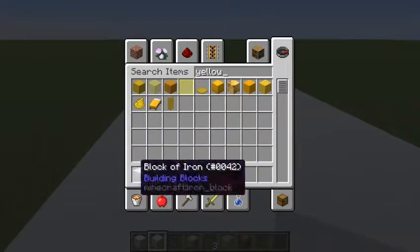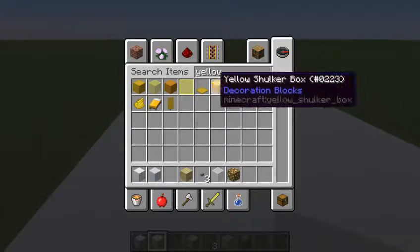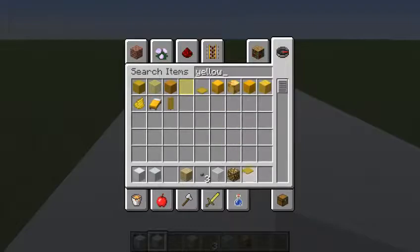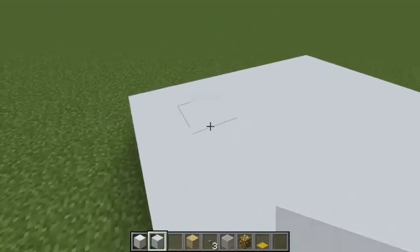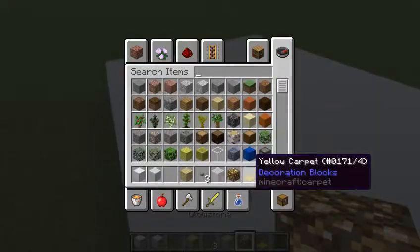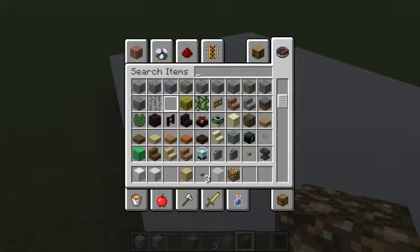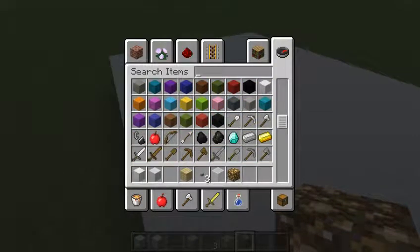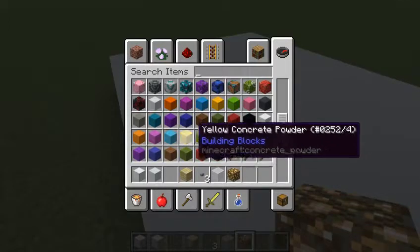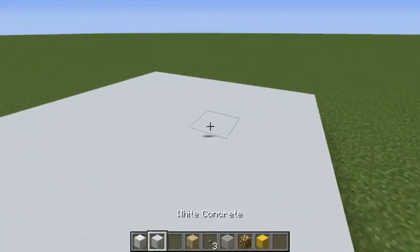Any of these fit really? No, it's a really yellow light. I need to look for something that's a little bit yellow — just to put around. Yellow concrete powder works.